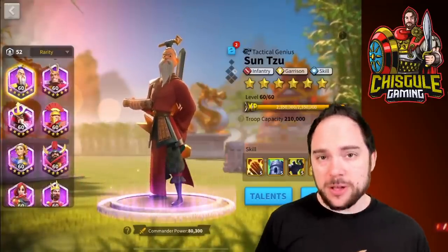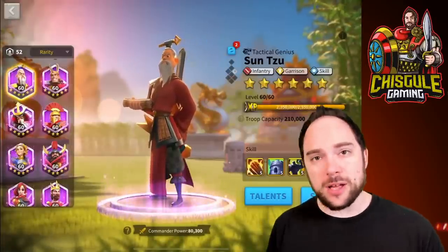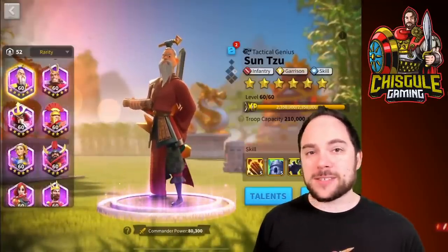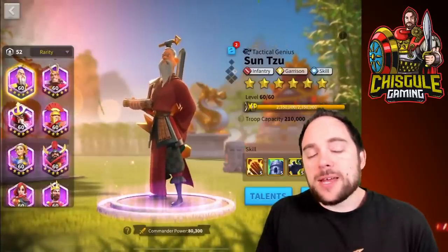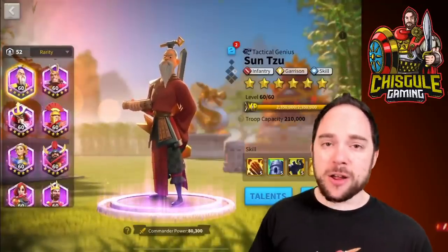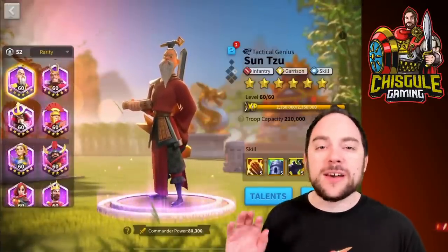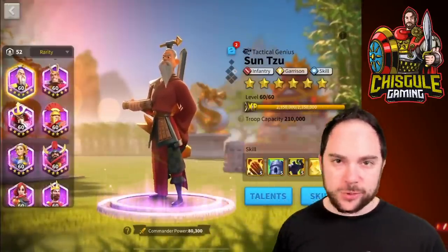You'll unlock Sun Tzu from the tavern using either silver or gold keys. You'll get him as your starting commander if you pick China as your civilization, which means you'll get more of his sculptures from quests as you move through the game. Ultimately, you'll have plenty of universals to apply to this commander. Switching civilizations to China later will not switch your quests to give you more of his sculptures, so if you started with another civilization, don't switch to China just to try to get more of him — it doesn't work that way.